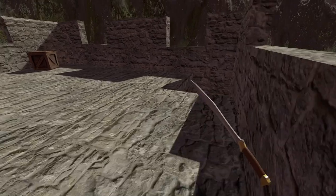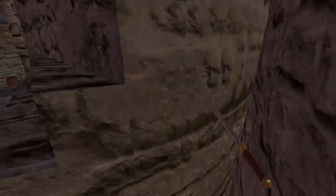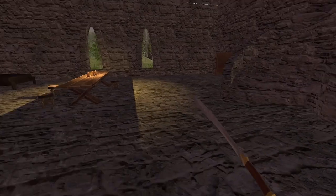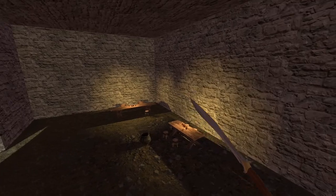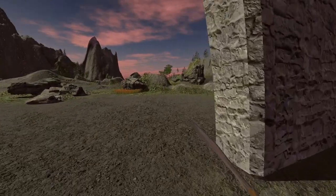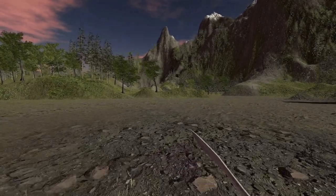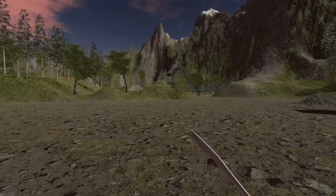Next we can even go to the roof, and from here you can see where we can go. We have multiple paths ahead.